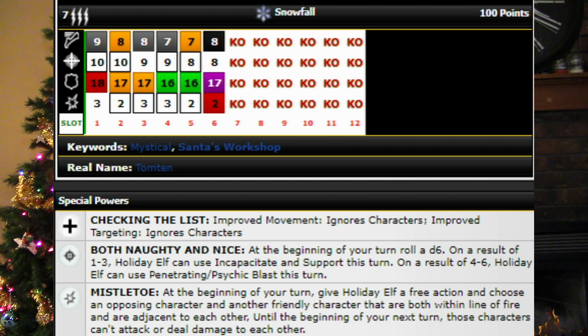He starts off with a special attack power that says at the beginning of your turn, roll a d6. On a one through three, Holiday Elf can use Incapacitate and Support this turn, and on a four to six, Holiday Elf can use Penetrating Blast this turn, which gives him some great options for a triple target Incapacitate or some big Penetrating Blast damage. Then later on in his dial, he gets a special damage power that says at the beginning of your turn, give Holiday Elf a free action and choose an opposing character and another friendly character that are both within line of fire and adjacent to each other. At the beginning of your next turn, those characters can't attack or deal damage to each other. That's a pretty nice special ability as well.